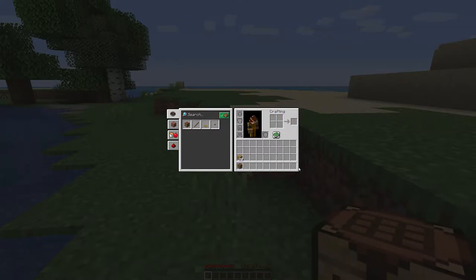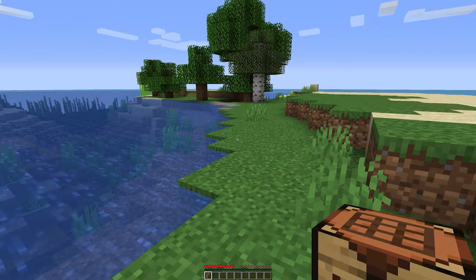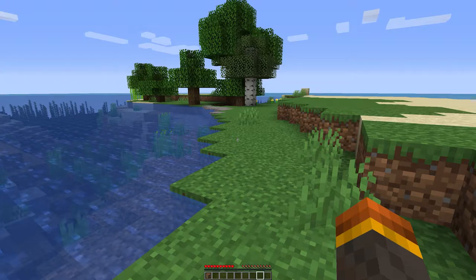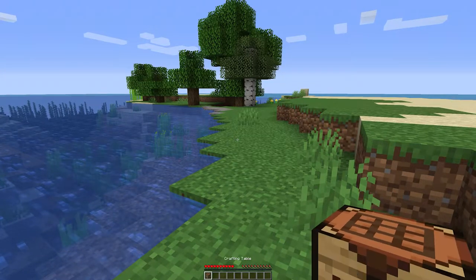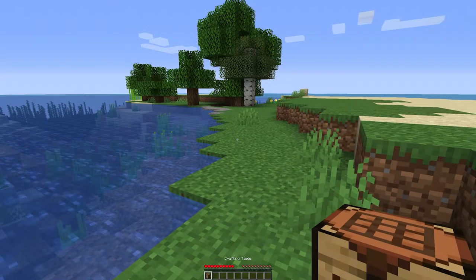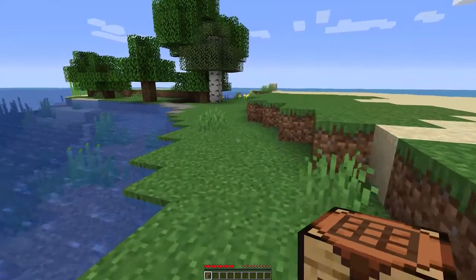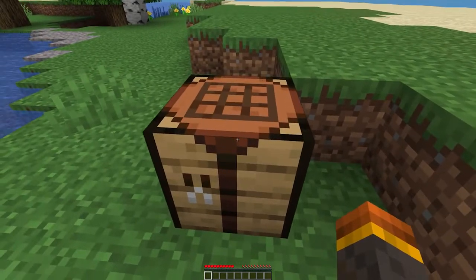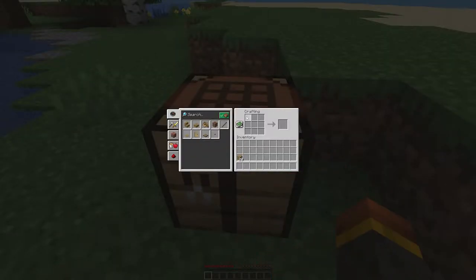Drop it in your hotbar. Your hotbar works just like any other 3D game - if you hit the one through nine keys, it changes your hotbar selection. Select that crafting table and drop it down. Now if you right click on it, you can craft things that have up to nine slots, so you can make much more complex items.